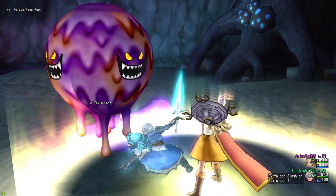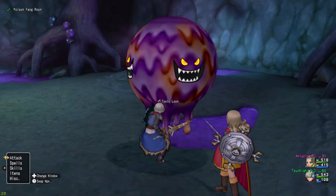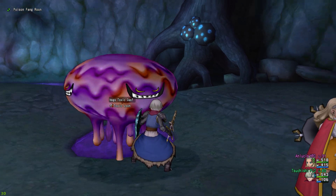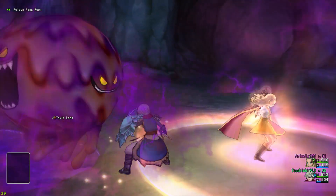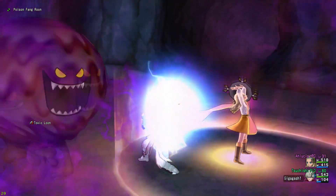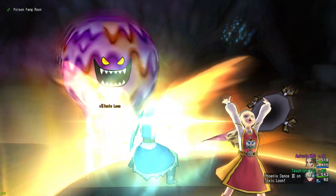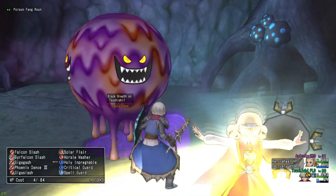I should probably use Clear Mind again since it's about to run out. I need to find better equipment to give Lucia — I just gave her the spare slime sword and shield that I had laying around in my inventory. It's only level 60 gear and I can get equipment way higher level than that. He's at half health — that's good. Should probably use Morale Mash.